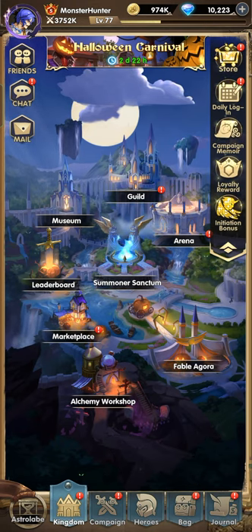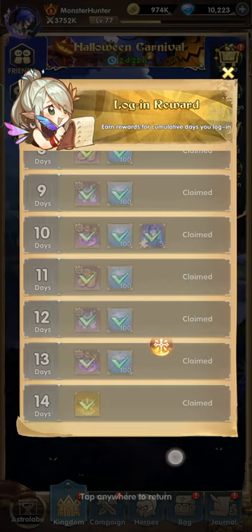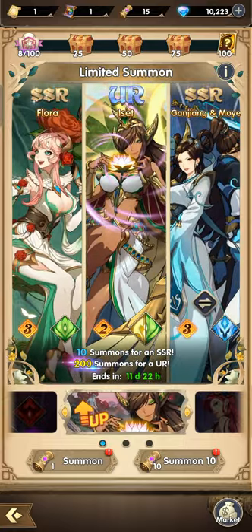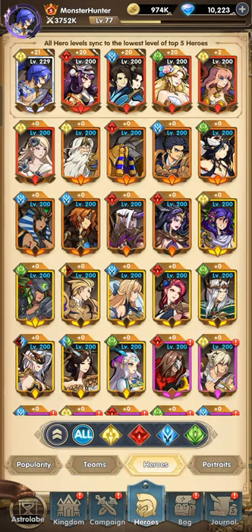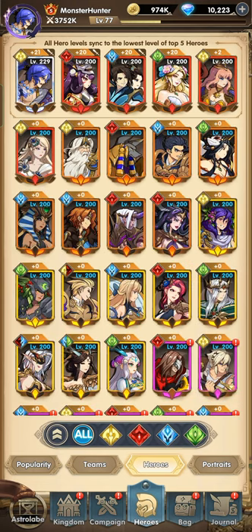That's the new code guys. We have 10,000 gems — enough for summoning — plus 30 and 15 summon scrolls, and that's what we're going to do today. We need more Susanoo; we need him to become Infinity.